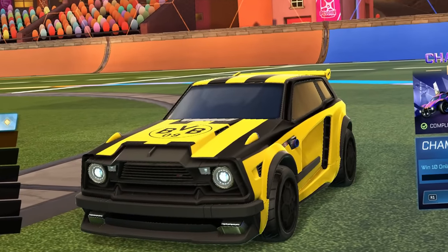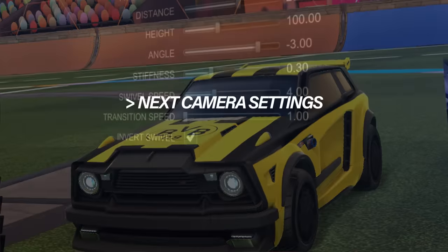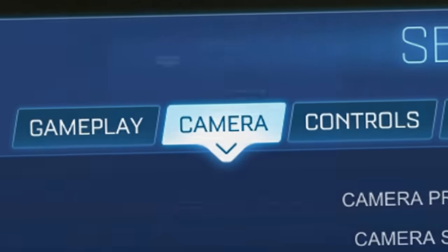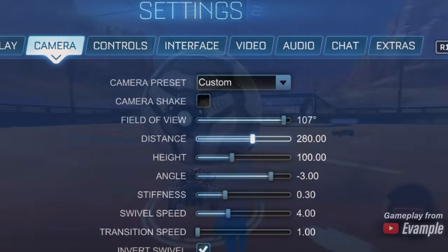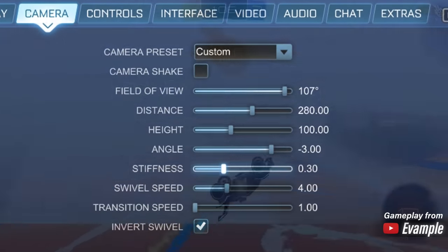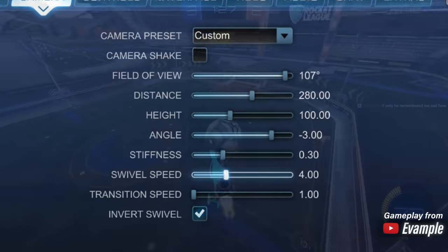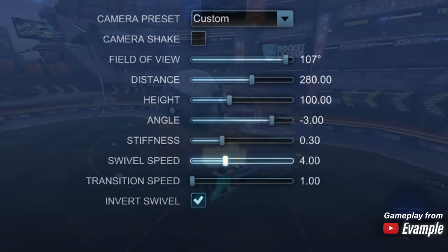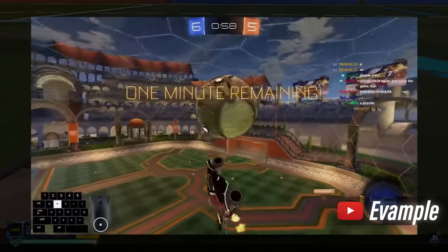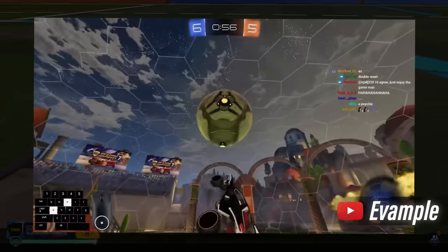We'll get started immediately and change to Evample's camera settings. He uses 107 FoV, which I don't normally use, 280 distance, 100 height, negative 3 angle, 0.30 stiffness, and 4 swivel speed. These are definitely different from what I use personally, but man, Evample is super good — so if it works for him, it might work for me.